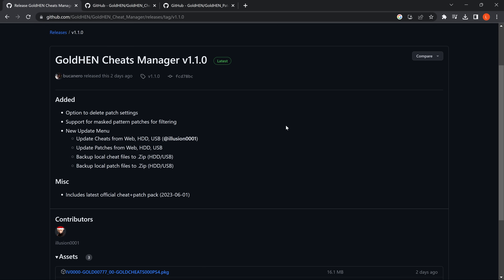As you can see in the latest release of GoldHen Cheats Manager, we've got an option to delete patch settings. We now have support for masked pattern patches for filtering. This is a new way of applying patches for your games using a pattern search instead of using static addresses for patches, which normally means they would have to update their patches for each game update because the addresses change with each update.